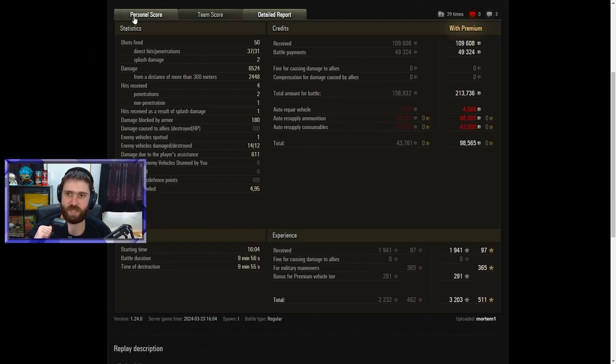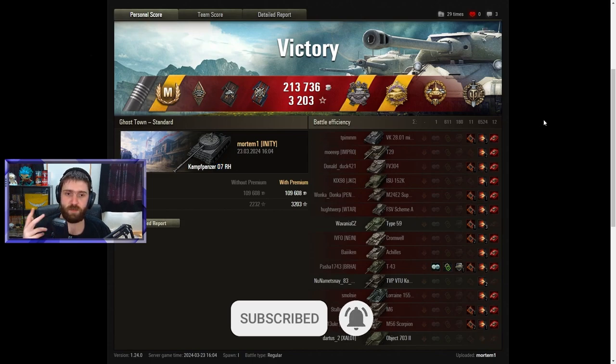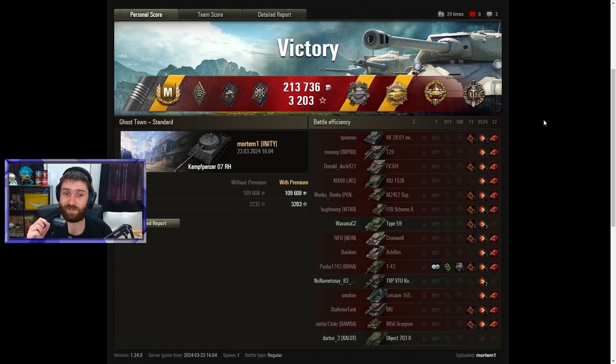Almost 100,000 credits profit — always nice for a premium vehicle. GG, well played Mortem, lovely game with the Campanzo 7R, one of my favorite vehicles to play because of the speed, shell variety, and DPM — exactly my play style. Let me know in the comments what you think of the Campanzo 7R: too good, good as is, or needs a slight buff? Leave your thoughts below. Thanks for watching, stay awesome, and hopefully I'll see you in the next video!